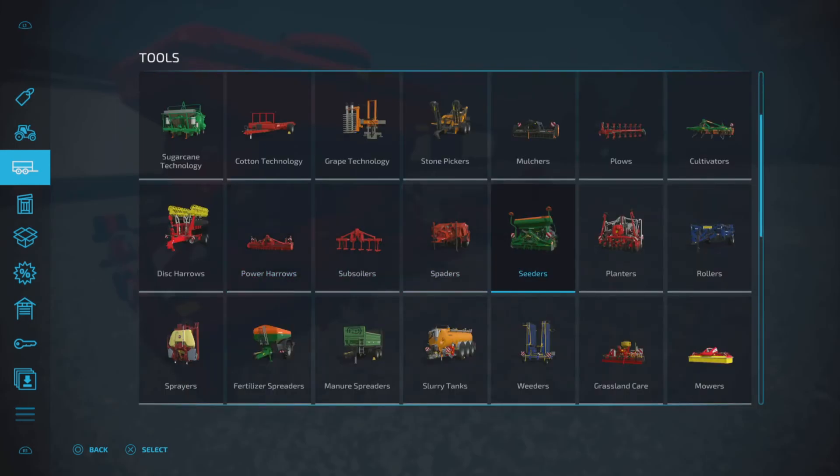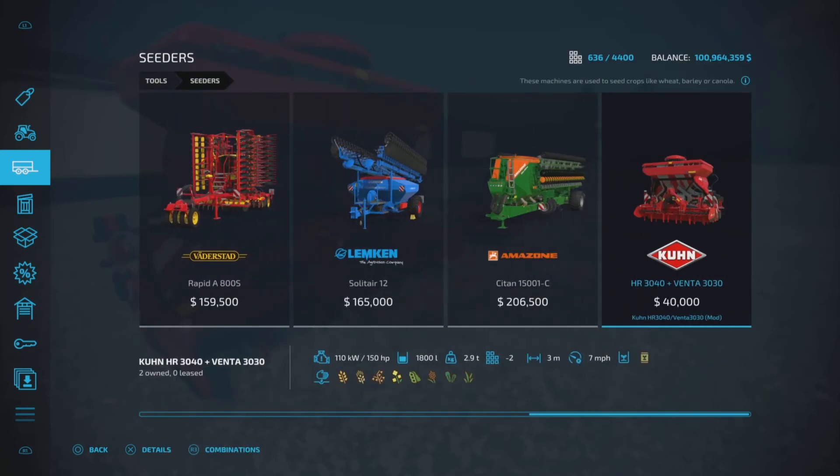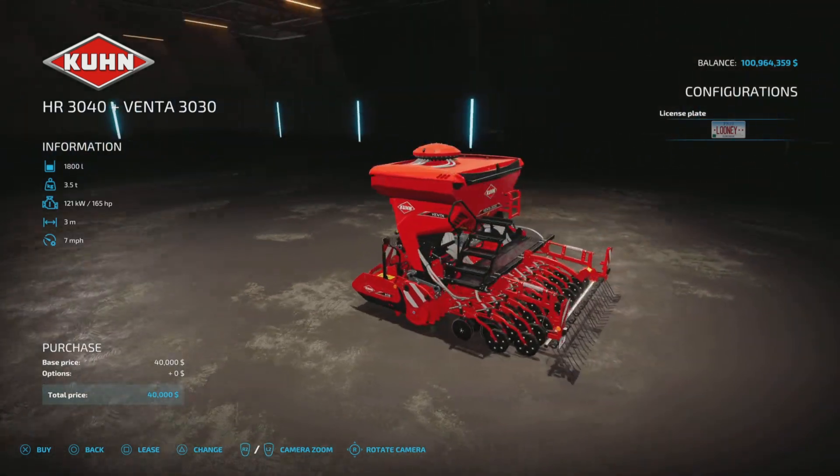The three meter width is designed to go along with the seeder. There it is — the HR 3040 plus Venta 3030. The Venta 3030 is the seeder; 150 horsepower is required for this setup — I'd recommend a little bit more than that, but that's what it recommends. It has 1800 liters of seed capacity, five slots on console, compatible with all platforms. On PS5 it shows 2.9 tons and three meters wide at seven miles per hour.